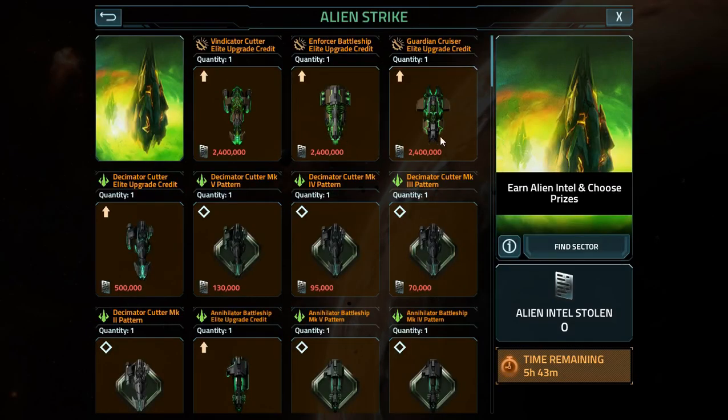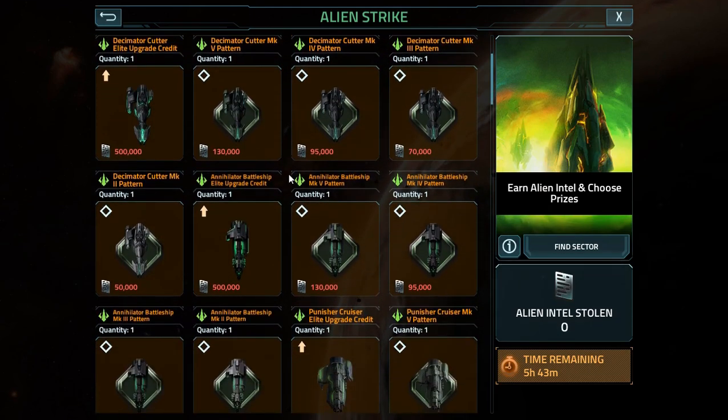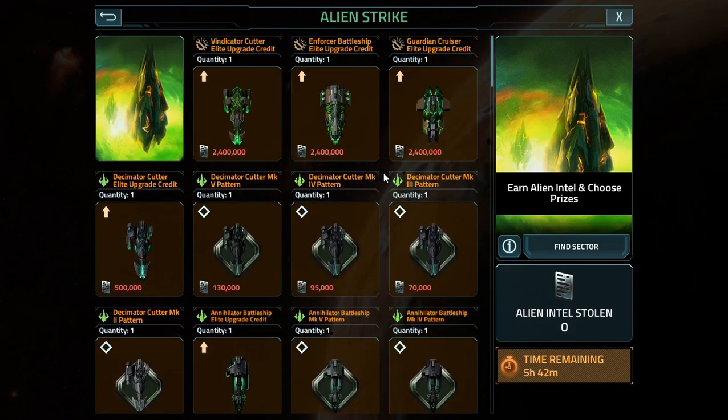It has changed a lot since the launch of Deep Space. These are actually the patterns we need to craft the upgraded ships for the Xenodivision that everyone within the first 12 days should have. This is just one of the two rotations — there's one today, which for me is Monday, and there is another on Thursday.